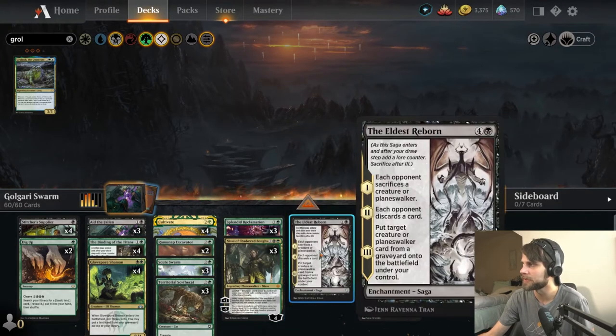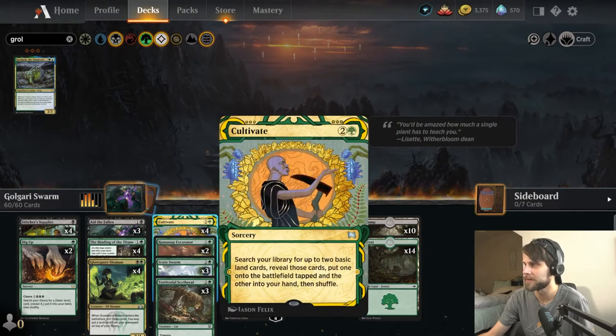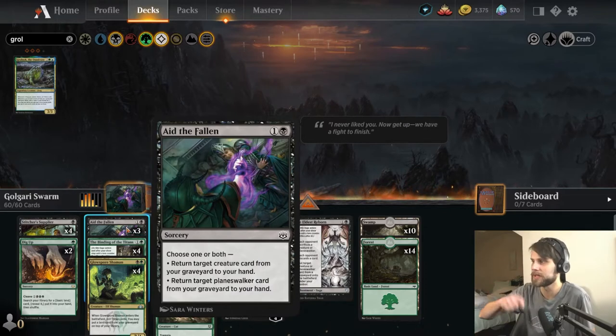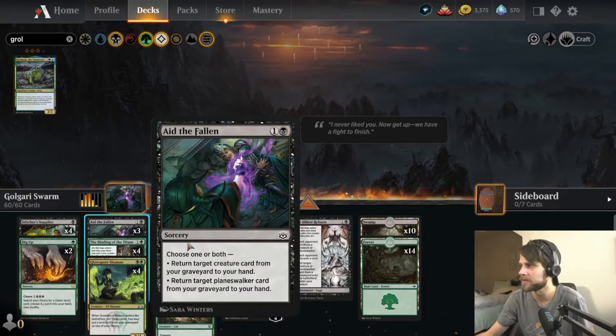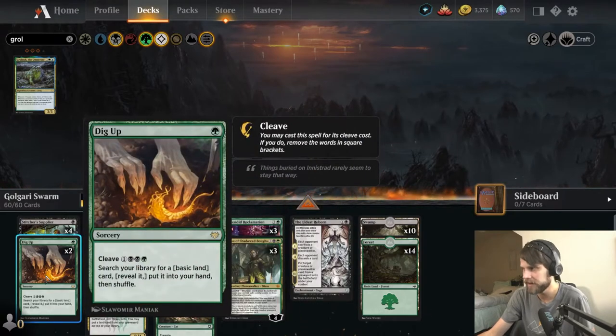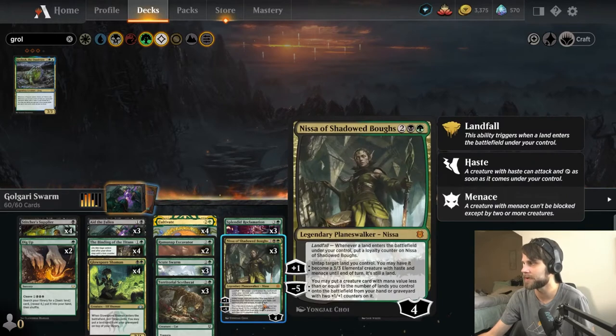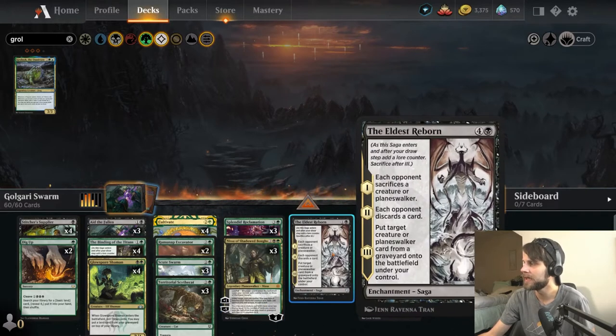Nissa is just a really awesome card. We do have some interesting stuff — Cultivate is here to get us more lands. Aid the Fallen will allow us to bring creatures back from the graveyard, so if they happen to kill a Scoot Swarm or a Scythe Cat, we can bring that back. Dig Up lets us search through the deck as needed. Nissa also brings back some creatures, which is important. And then the Eldest Reborn, which is a very interesting card — it does reanimate a card from any graveyard, not just ours, so we can certainly do some damage with that.